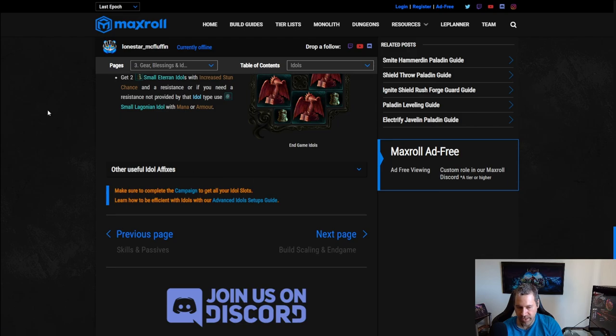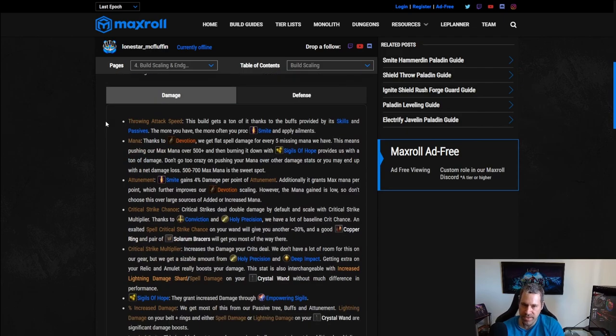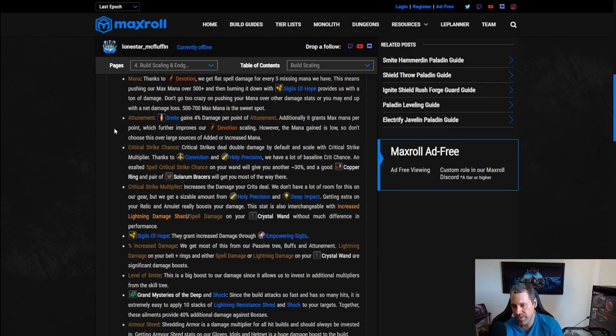Build scaling and end game: for damage, throwing attack speed is really good, allowing more smites and more armor buildup. Mana for Devotion: 500–700 is the sweet spot, don't go crazy but definitely scale it. Attunement gives damage and some mana, but the mana gain is very low — we'd rather have actual mana on gear, so attunement is fine but mana is better.